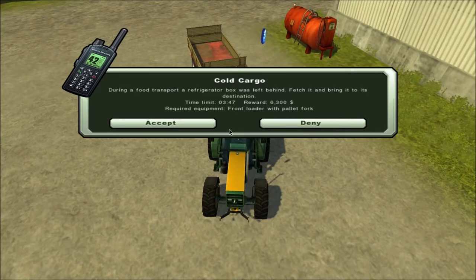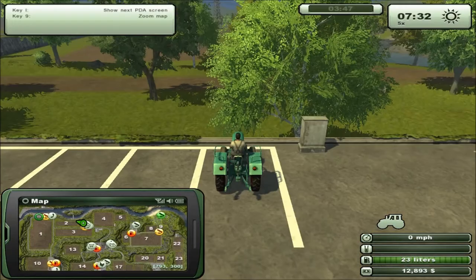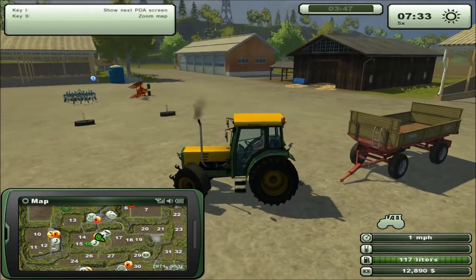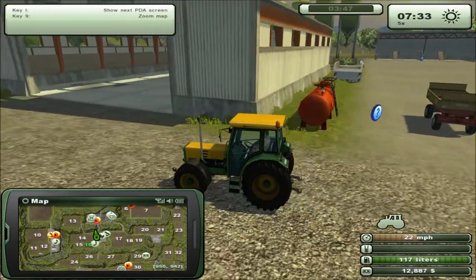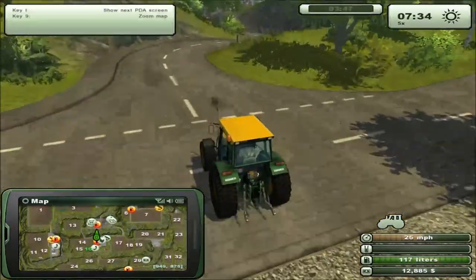We have a mission! Will you accept it? During a food transport, a refrigerator box was left behind. Fetch it and bring it to its destination. Time limit 347, reward 63. Required equipment: front loader with pallet fork. I accept! We need a front loader and a pallet fork. I first need to go to the vehicle shop and buy a front loader, I think, and a pallet fork.